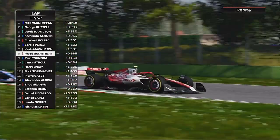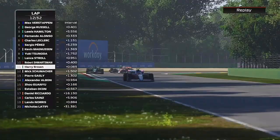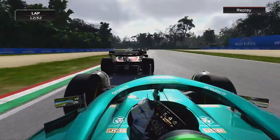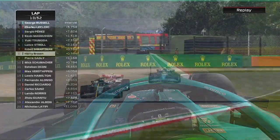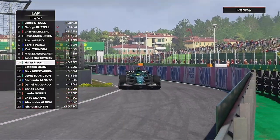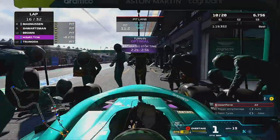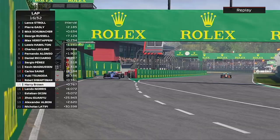Skipping to lap 12: Robert Schwarzman locks up and goes straight on ahead of us, nearly making contact with both us and Lance. We had to brake very suddenly to avoid hitting him, tried to go round the outside but couldn't get near the AlphaTauri driver. We make our pit stop on lap 16 going onto the hard tyres for a one-stop strategy. We managed to time it perfectly - I'm finally getting my head round that.